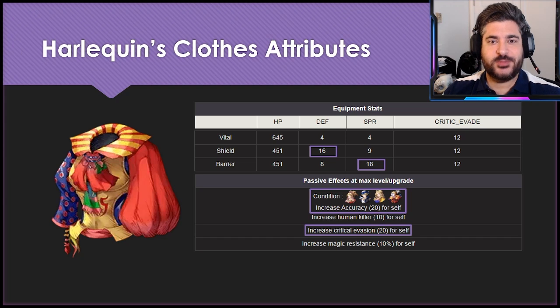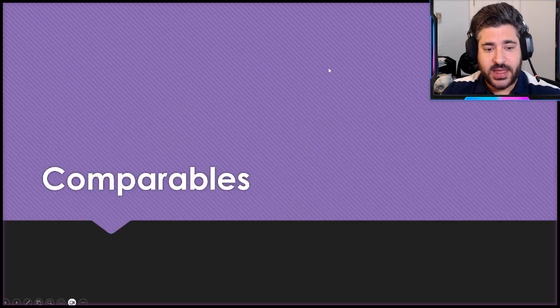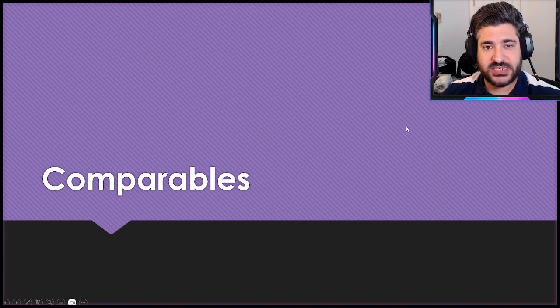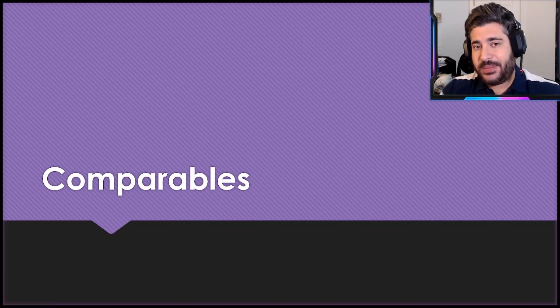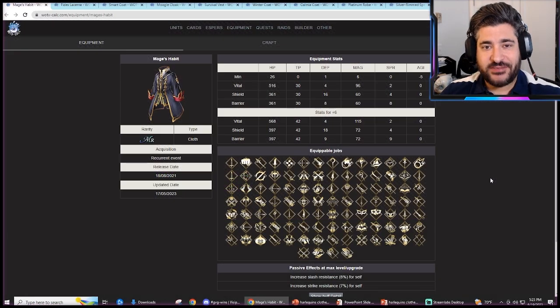Knowing these are kind of the strengths of where this equipment lies, we can now dig a little further to see where some of the comparables are, which characters it's best on, and does it really matter. The next thing you've got to do is look for existing equipment that might cover many of the same potential strengths. I've filtered on cloths and a couple accessories that have some overlap.